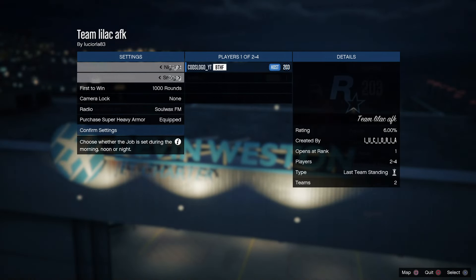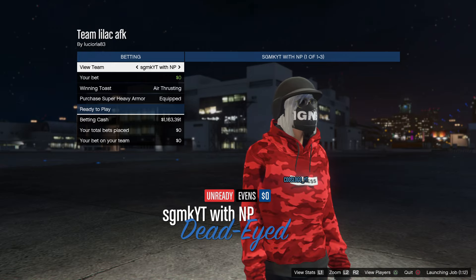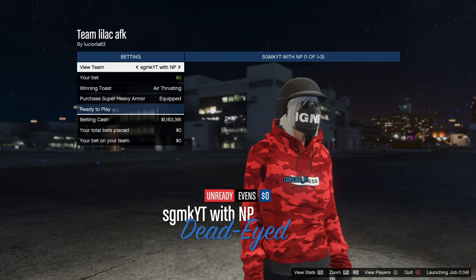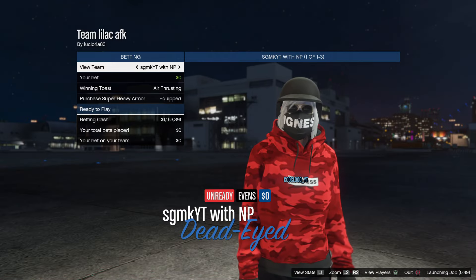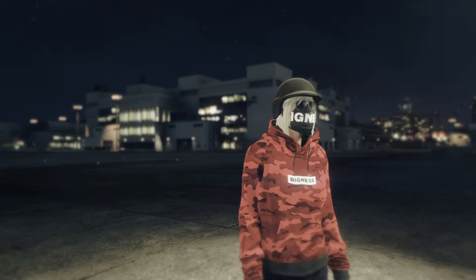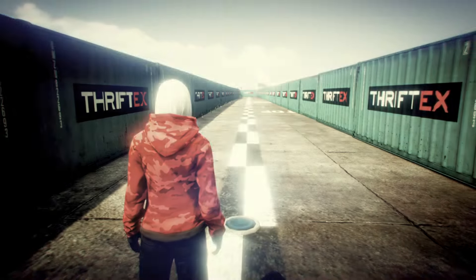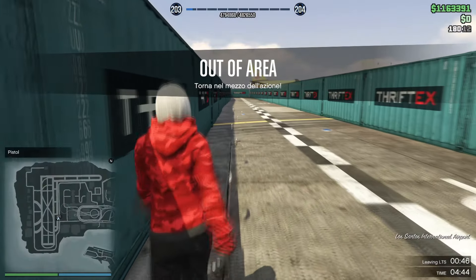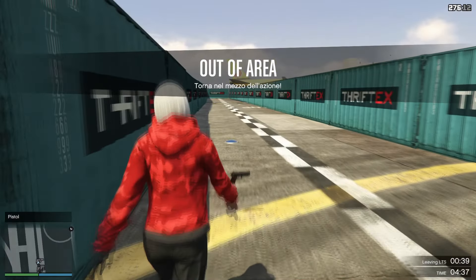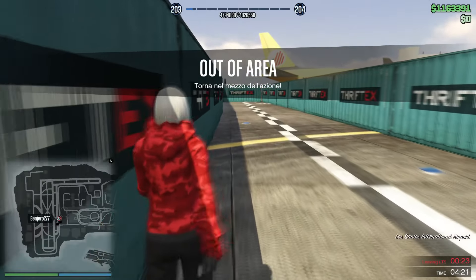Then launch the job up. As you can see when you've launched it, you'll see a thousand rounds in the left-hand side of the screen — do not mess with this otherwise it will glitch back to one to four rounds. This is a glitch job made on old gen, so PS3 and Xbox 360, and has now been brought over from old gen to new gen so everyone can play it.